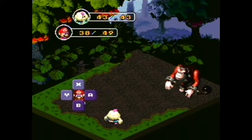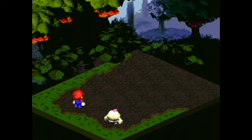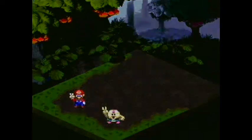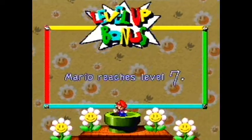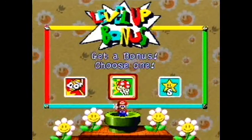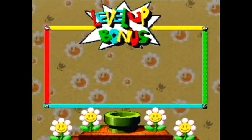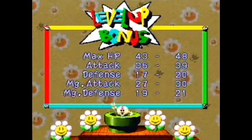This place is pretty easy to get lost in — lost in Geno's Maze — but luckily I know how to not get lost. Mario leveled up, level seven. Let's do HP. And Mallow leveled up too. We're pretty even.